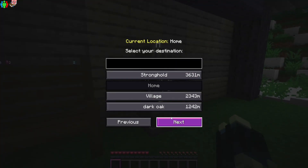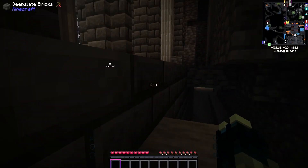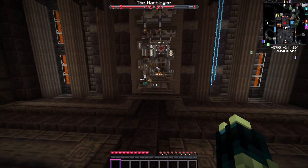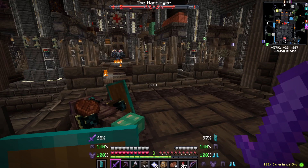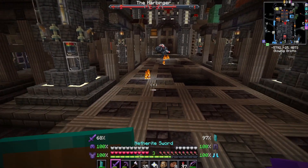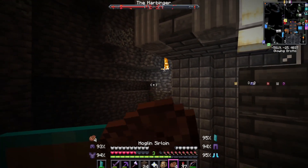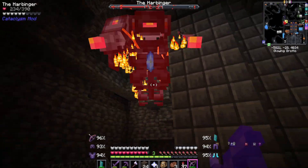We died to that - it killed us with some kind of huge laser that came out and started going across. I don't know if the boss is still going to be there. Our stuff is here - let's grab our items, we've still got the shield. You don't take bow damage anymore and it's coming straight for us. These lasers wrecked us - they took all our health. This boss is a lot harder than I thought.